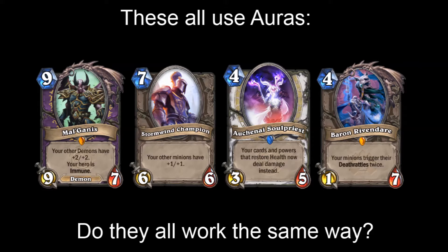Auras are passive effects tied to minions. They may grant attribute boosts to specific other minions, make your hero immune, or change how your effects work, so long as they are in play. Are all these effects programmed to work the same way? Let's explore further.